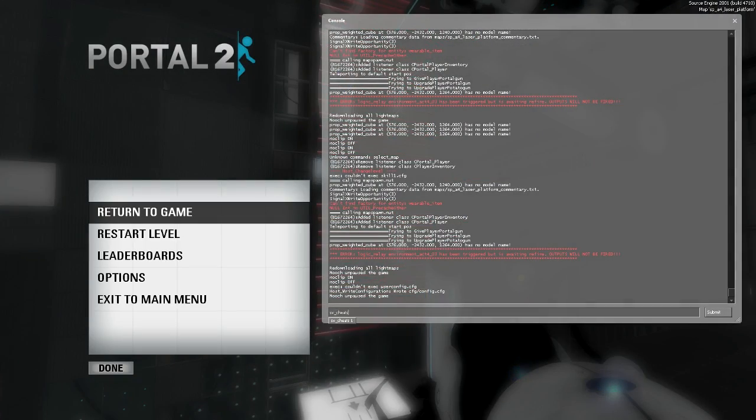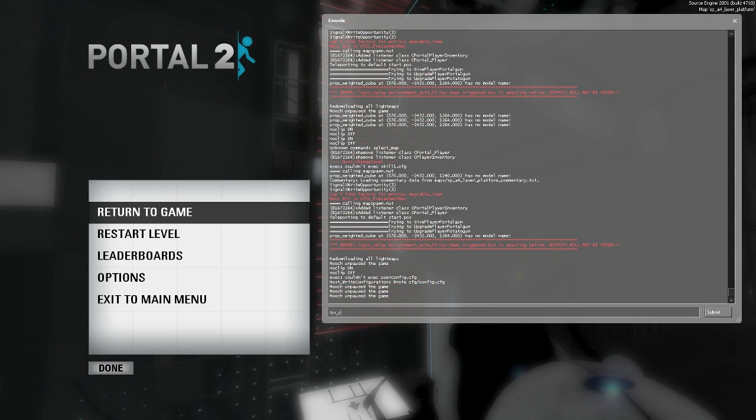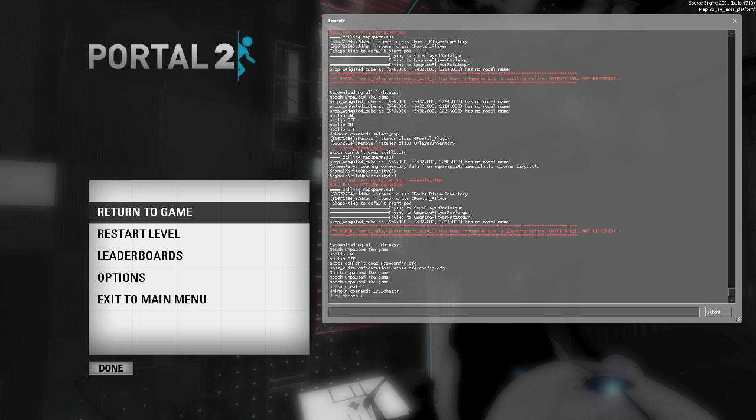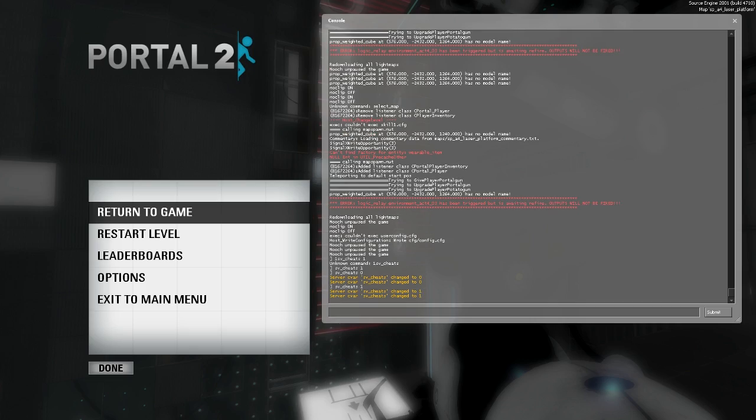Then you hit that key and you have to type 'sv_cheats 1'. I already had it activated so I didn't see anything, but normally you'd see that yellow text appear. Putting it to zero turns cheats off, one turns it on.